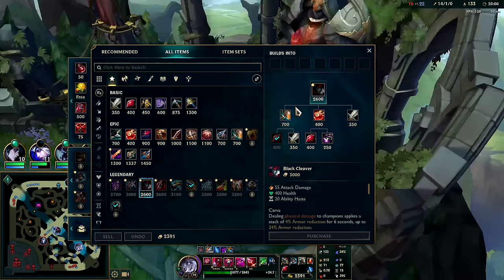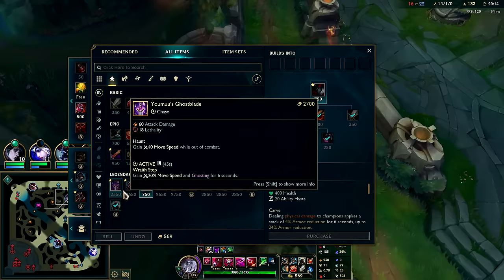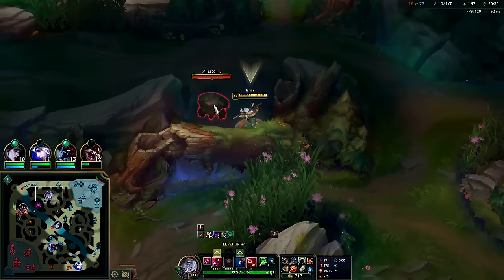Can't quite afford Black Cleaver — that's all right. Lethality Briar is okay in terms of Youmuu's and Eclipse; I wouldn't recommend anything else on her, at least looking at the win rates and my own personal experience. You don't randomly start building lethality on her when you're two or three items deep in a build. If you're already going for Titanic into Black Cleaver or Titanic into Sundered Sky, there's no reason to randomly pick up an Eclipse or Youmuu's. Lethality items are a little more early-game centered and we're past the early game.